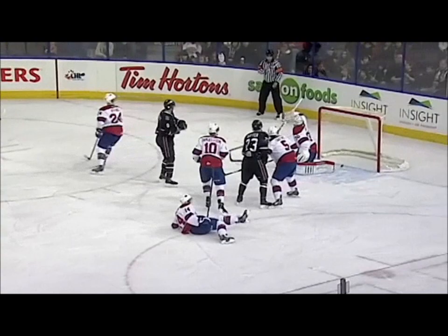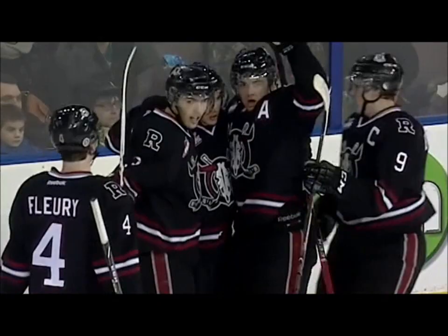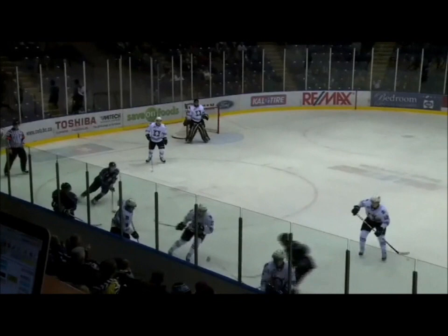Bleakley gets drilled by Irving as he dropped it into Sutter. Irving turns. Bleakley knocks it down. It cuts to the net. Tripped up Samuelson. They score! Rhys Dino finds a loose puck. Bit of a fire drill in front of Tristan. Arse to the Rebel line.